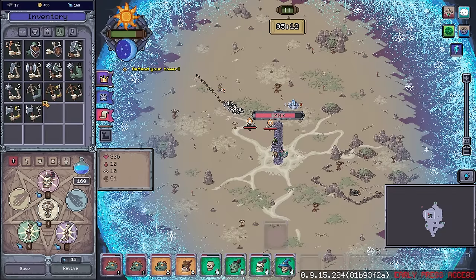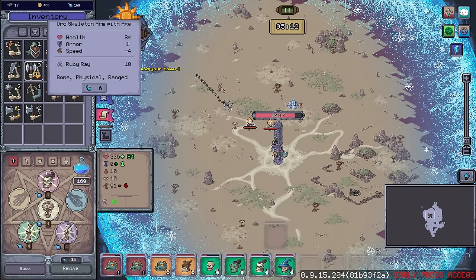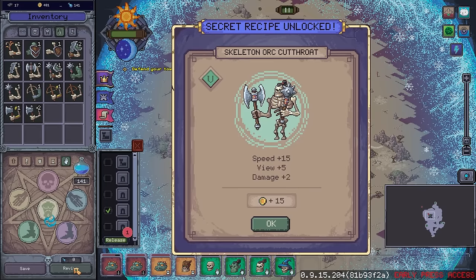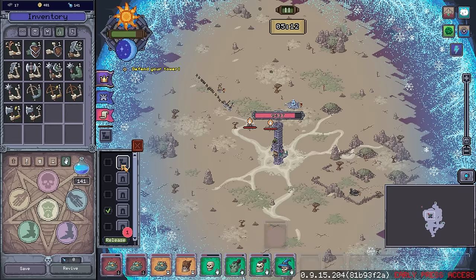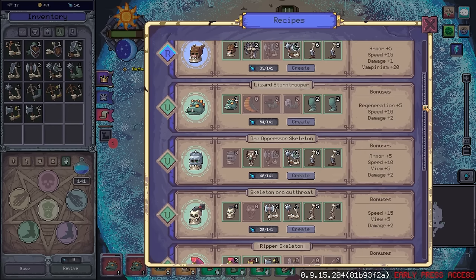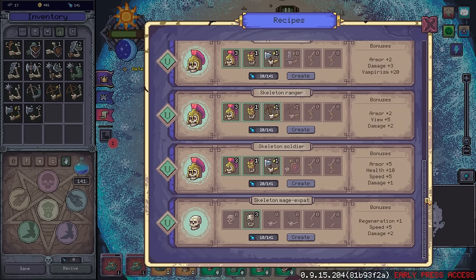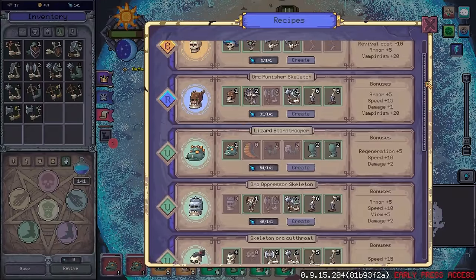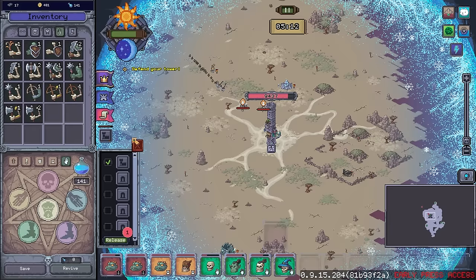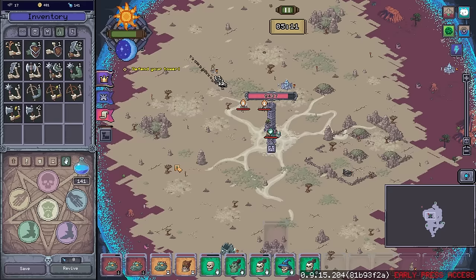Do we have just regular orc skeleton arms? We do. Axe and mace — let's see if this makes something fun. I want a new material gatherer here. There we go — skeleton orc cutthroat. Speed, view, damage. Doesn't have a lot in terms of its ability to regenerate, but I'm okay with that for now. We lack the parts though — we really do need to get more group parts together. Wouldn't mind getting another orc punisher out again.